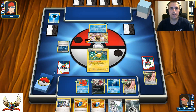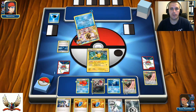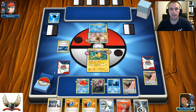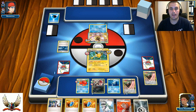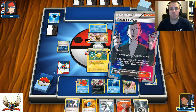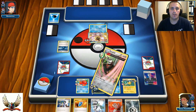With four VS Seekers in hand I can keep using Giovanni's Scheme to finish off the opponent's Greninja Break with Escadrill's Match Claw and win the game. Even if he had gotten a Max Potion that would have been devastating, but it didn't happen.